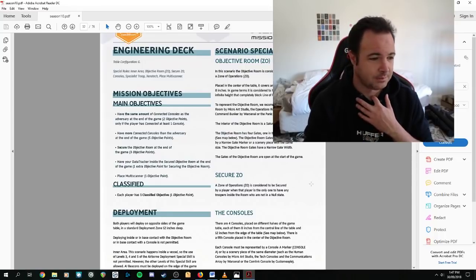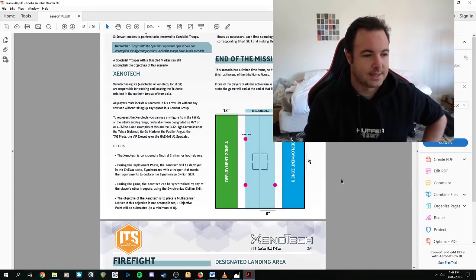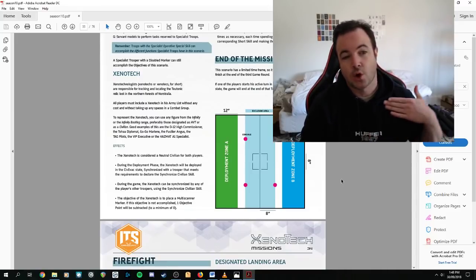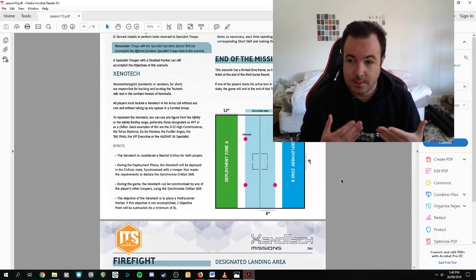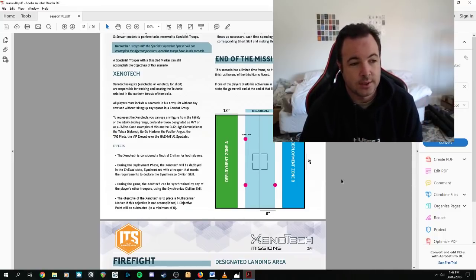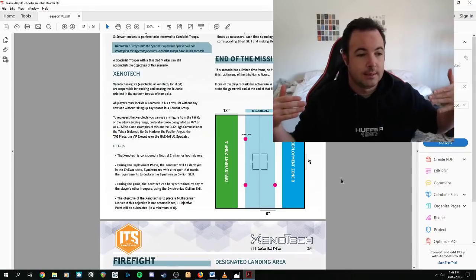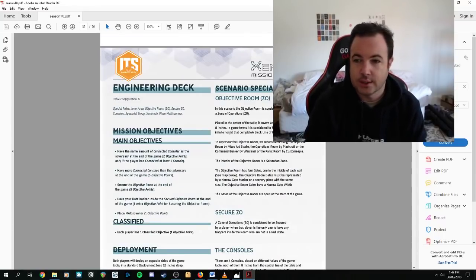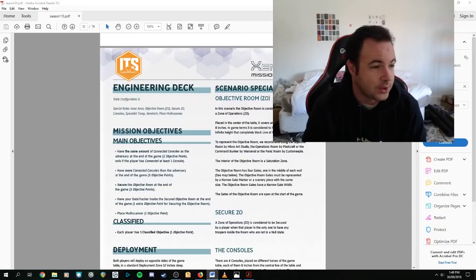I've just randomly pulled up Engineering Deck — having more connected consoles at the end is worth five points, so that's generally the winning condition. The idea is to make sure you've got units which can reliably press the buttons on the console and preferably have the opportunity to go over to your opponent's side and press theirs as well. Also think about a game plan for defending the middle room — that's where the central objective is. If you've got units with crazy koalas, mines, mad traps, decent hacking, or direct template weapons, funnel some of your units into the middle across the center line. Analyze the mission and scenario as much as you can before the game.